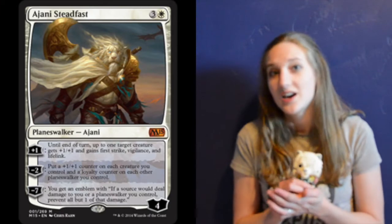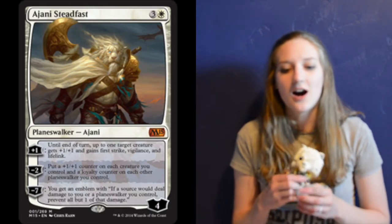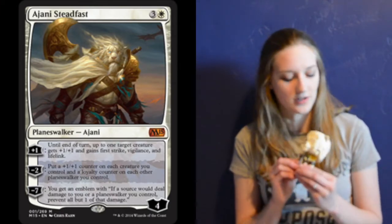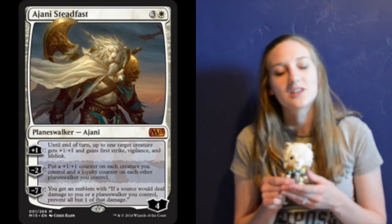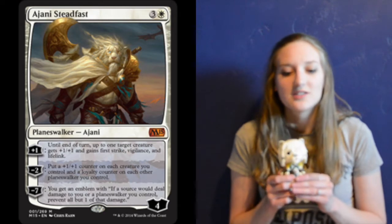He's pretty happy about it. Even though he only has one eye, he's pretty happy. Let's just go over his card real fast. Johnny's Steadfast — it's four mana for an awesome Planeswalker. He comes in with a loyalty counter of four, and you can immediately tick him up to five, which is pretty sweet.